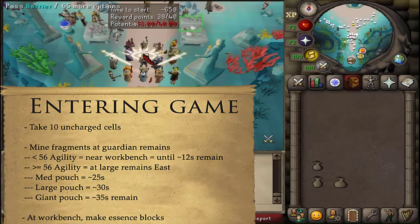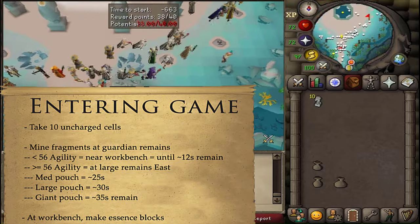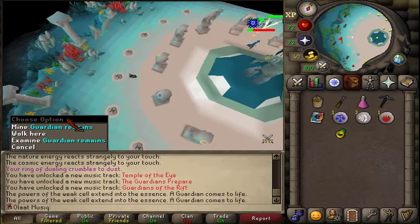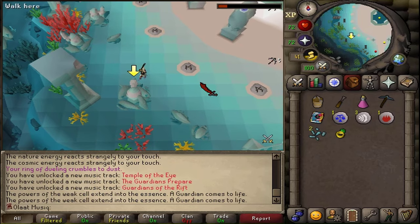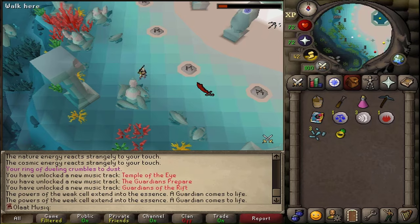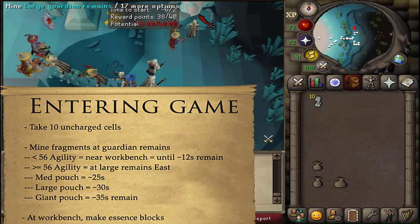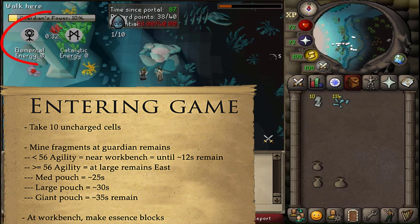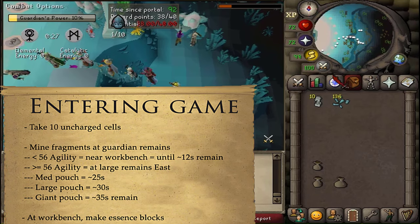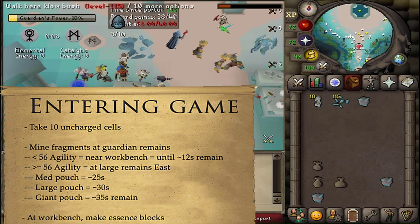Once you can enter the temple, take 10 uncharged cells from the northeastern table. Then mine some fragments. With less than 56 Agility, mine near the workbench until the timer hits about 12 seconds. With 56 or higher Agility, go east, climb the rubble, and mine large guardian remains until between 25 and 35 seconds remain, depending on your pouches.